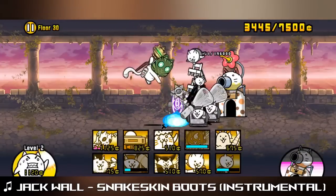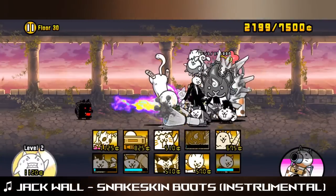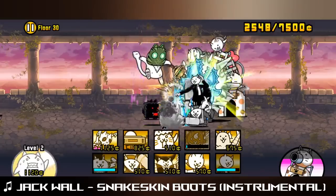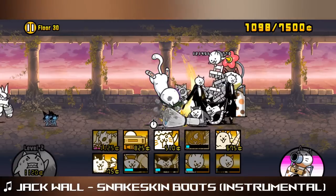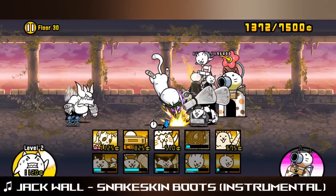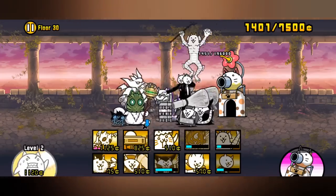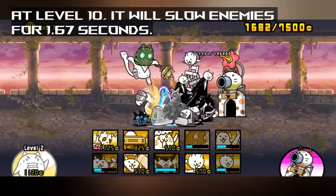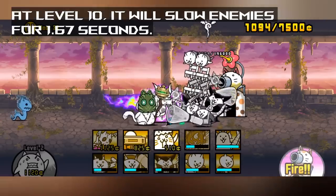The Slow Beam, judging by its name, applies the slow effect on every enemy on the field, unless they're immune to slow. The base slow time for a level 1 cannon slows enemies for 1 second, or 30 frames. For every level added to the cannon, it adds 2 frames, or approximately 0.7 extra seconds of slow time. At level 20, the slow beam will slow enemies for 3.3 seconds, and at level 30, it will slow for a decently long 5 seconds.